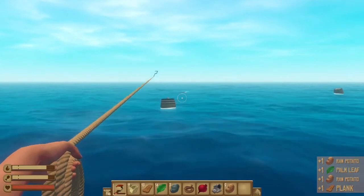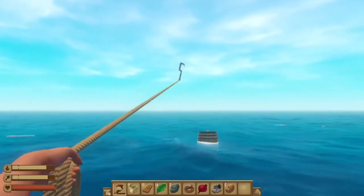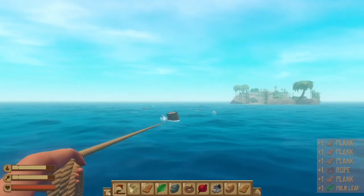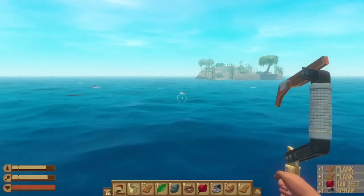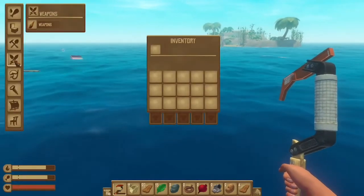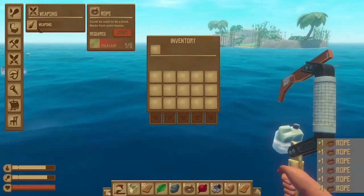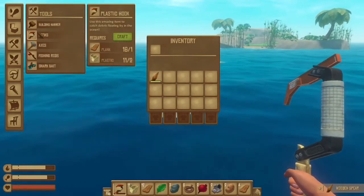You just gotta throw that hook like no tomorrow. Let's get our last barrel. Alright, let's start building our stuff up. First things first, we're going to need rope, so let's start crafting this rope. And we're going to need this for the shark, and we're going to need another hook.